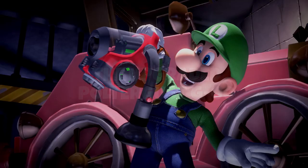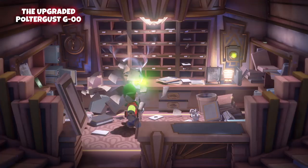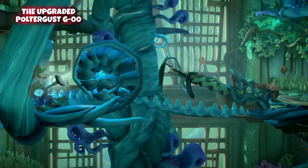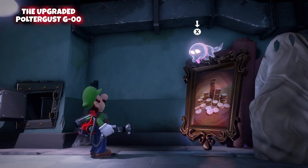Time to put the Poltergust G-00 to good use. This souped-up vacuum cleaner is ideal for sucking up troublemakers. Stun them with a flash of the strobe bulb, then reel them in before they escape. Blow air from the Poltergust to solve perplexing puzzles, and use the dark light to reveal hidden doors and objects.